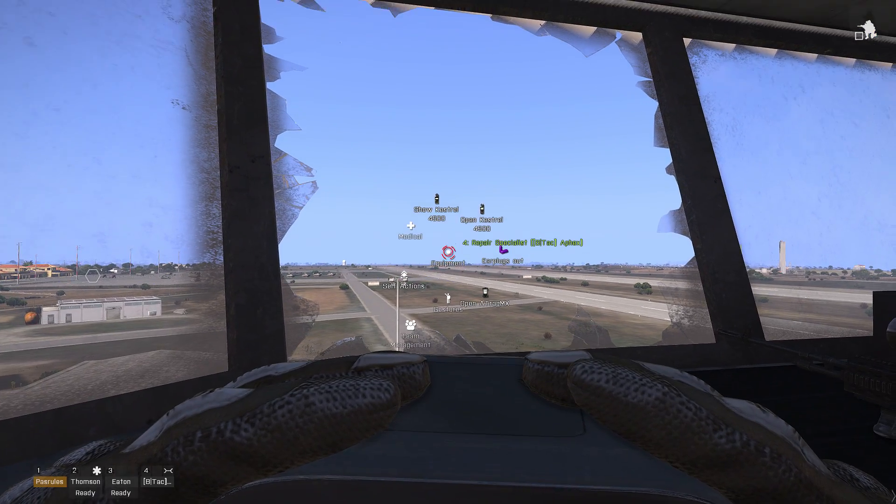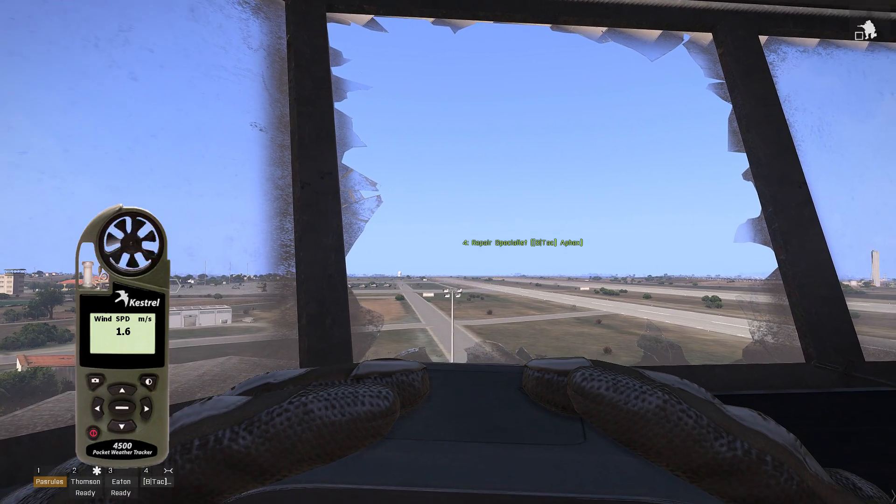In your interaction menu you have your Kestrel, and show that for wind speed.